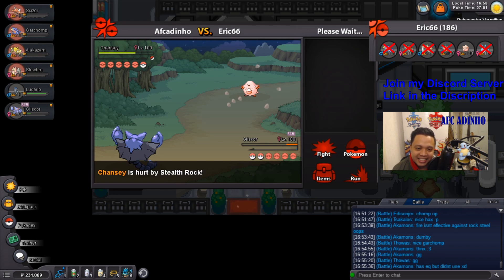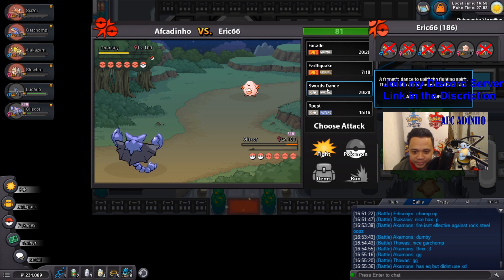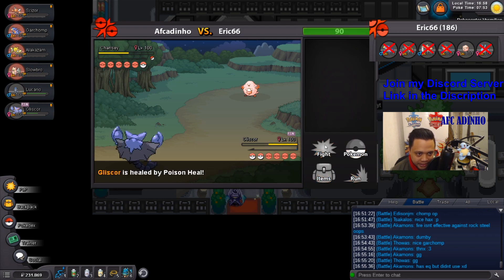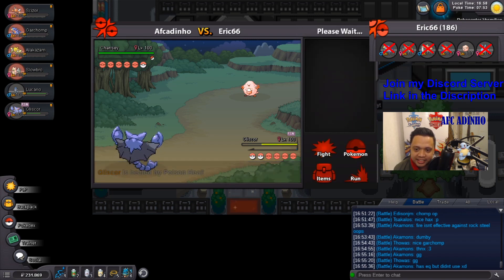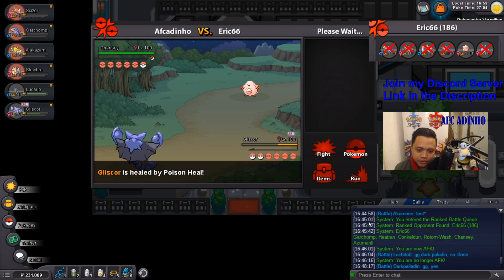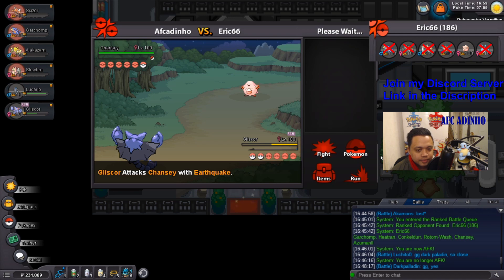Even if by some miracle Chansey knocks out Gliscor, I still have Lucario in the back which destroys Chansey. I'll just Roost and play it safe against Seismic Toss — Seismic Toss can never crit me. I'll go for Swords Dance here. He goes for Soft-Boil, so I'll go for another Swords Dance — we'll basically seal the deal. He goes for Seismic Toss and now I'll just click Earthquake twice for the two-hit KO. Earthquake seals the deal and that is GG!